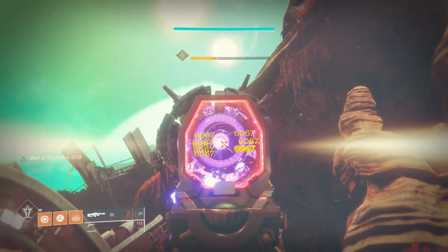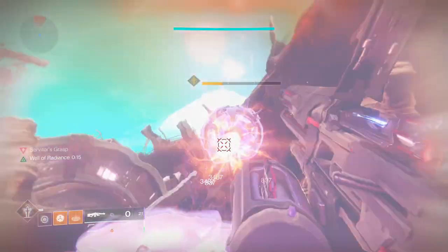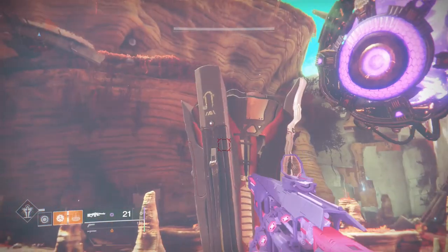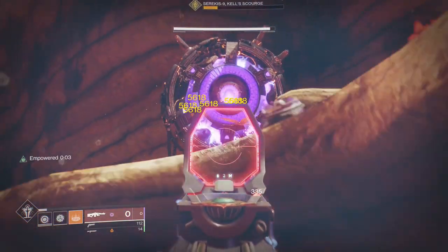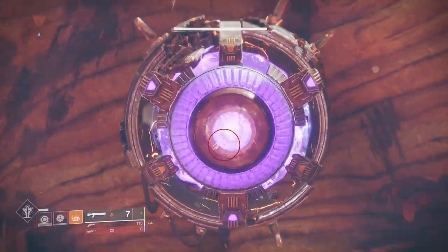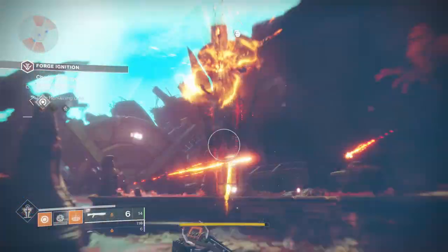This forge is actually easier than the one in the EDZ — the Volundr Forge — much easier, actually. At least that is until the boss shows up. If you've completed the lead-in quest and fought the servitor, you know exactly what he does. It's a move called Servitor's Grasp, similar to the public event boss where it teleports you randomly. The forge boss does this exact same move.